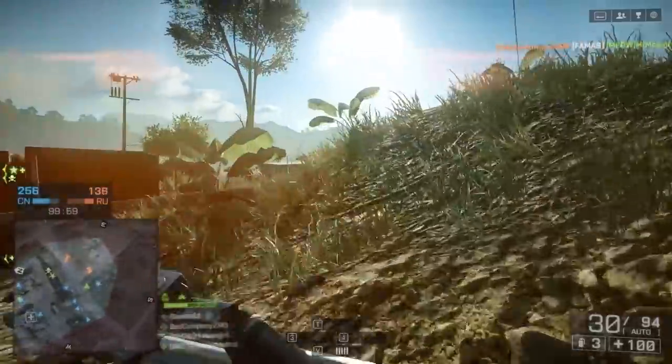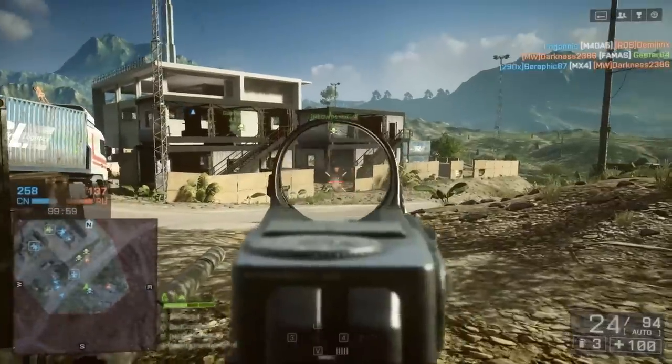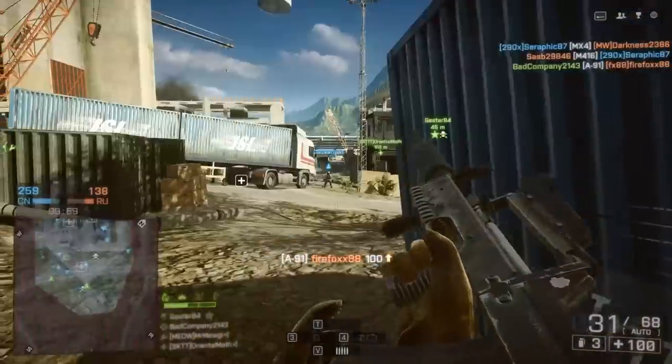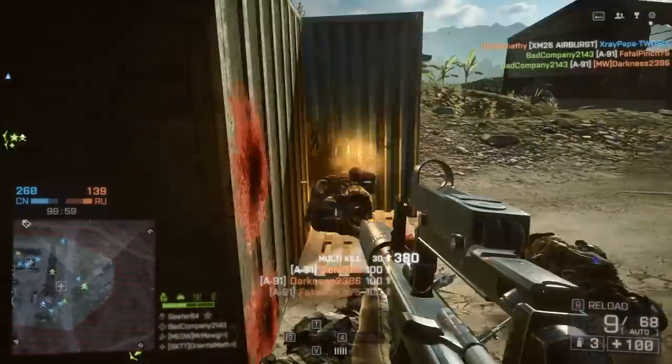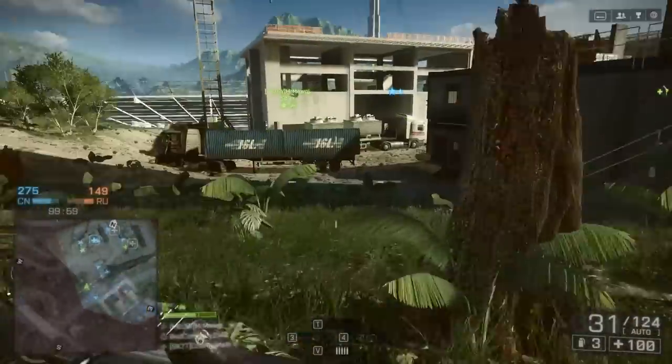If you want to get in a good position, you're going to have to start moving immediately. I'm about to run up and get a triple hipfire kill with the A91. Granted, my targets are damaged and hurt and they're softened up, but it's pretty funny because the third guy — I don't even think I shot him and he somehow died and I got the kill for it. I'll take it. Every now and then the netcode plays out in your favor.